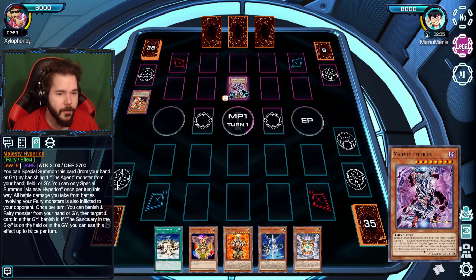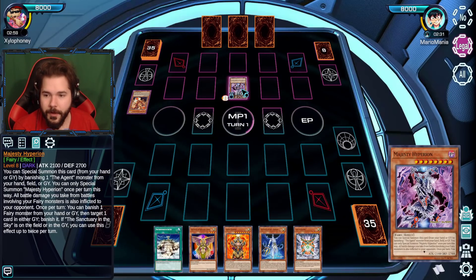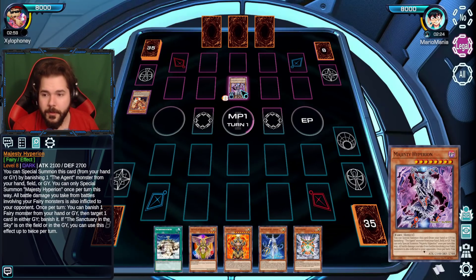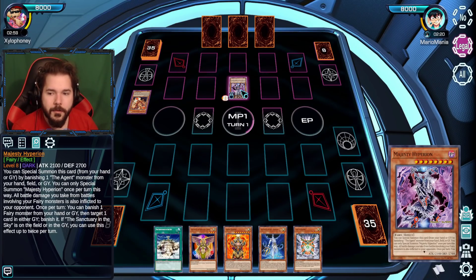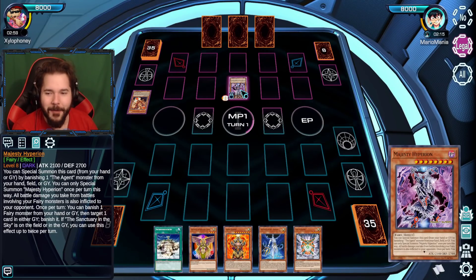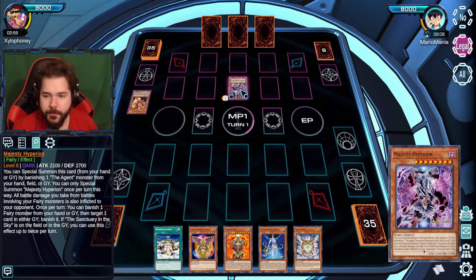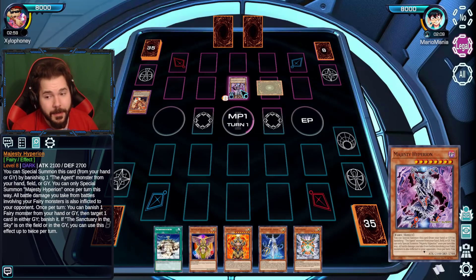That is some ugly card art — the purple fire is a little much, though I do like purple. Any battle damage you take, that damage is also inflicted to your opponent. As if there's battle damage from fairy monsters in this mirror duel — that's funny. If it wasn't a mirror match, that'd be more deadly. Banish one fairy monster, target a card in either graveyard and banish it — that's handy.